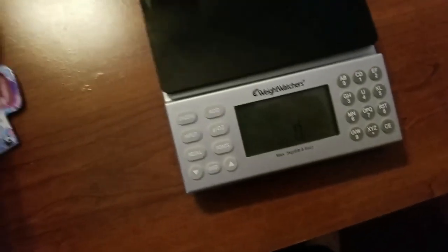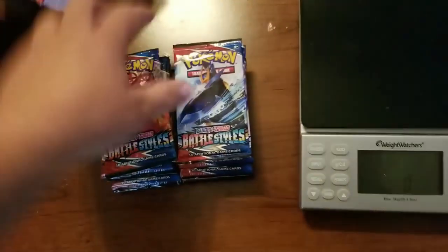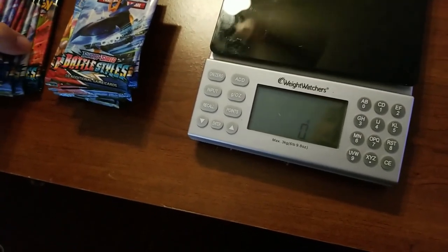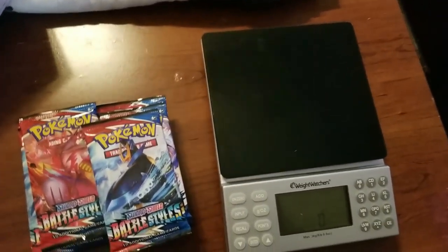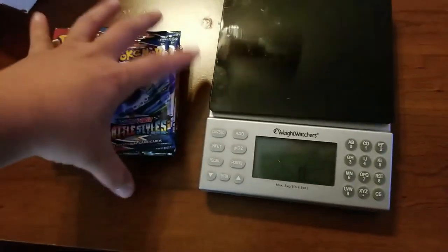You got a zero on there. Now all these packs should not be different, right? You got heavy packs — it's the booster box, by the way. And we got 18 packs. That's half of the booster box, basically. So I have been pulling straight from the front, and then I took some out of the back corner. So all these are the middle packs.